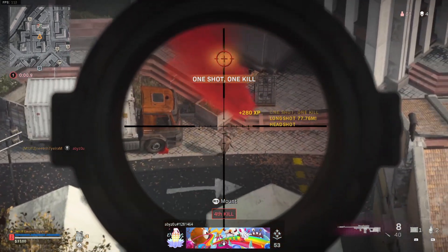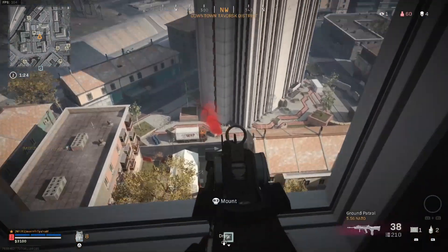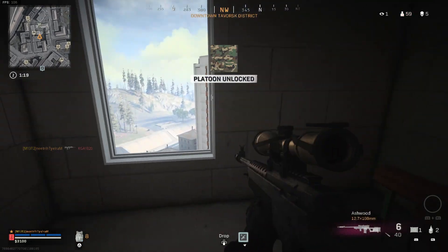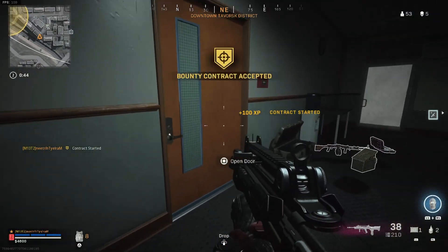I pick my shot with the LW3 and suddenly the other enemy is thinking, what the hell just happened there? I take off his armour with another sniper shot and finish him off with my now upgraded Famas. There are a few kills on the board with this gun already, and I loot up these guys and then fancy a little bounty contract.